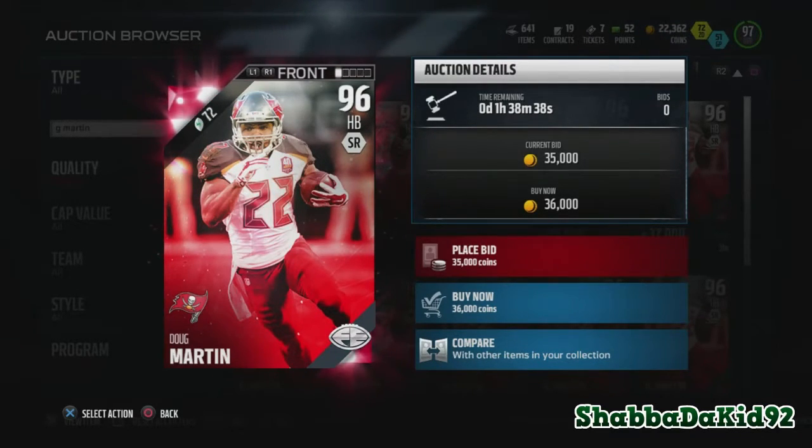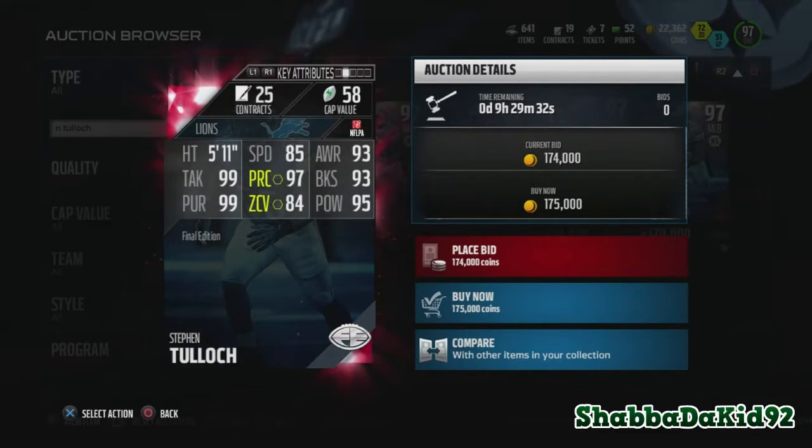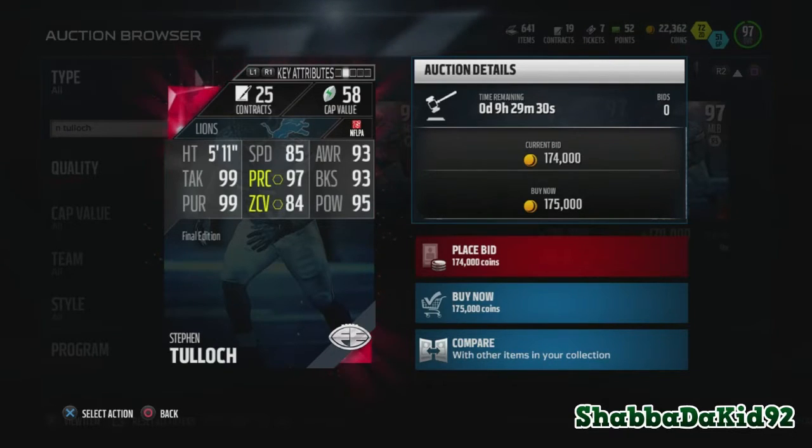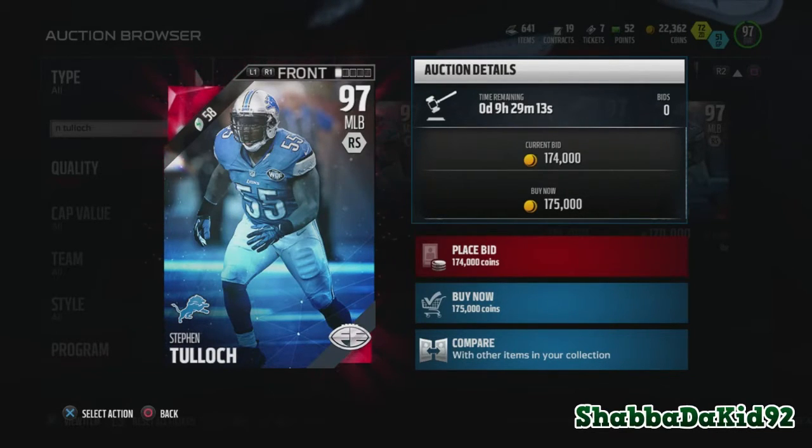Next up is Steven Tulloch, 97 overall — this is the dude that tore his ACL while he was celebrating. He has 85 speed, which is horrible, 93 awareness, 99 tackling, 97 play recognition, 93 block shed, 99 pursuit, 84 zone, 95 hit power. The only reason I know this dude is because he tried to do some dancing and tore his ACL. But hey, he got a Final Edition card.